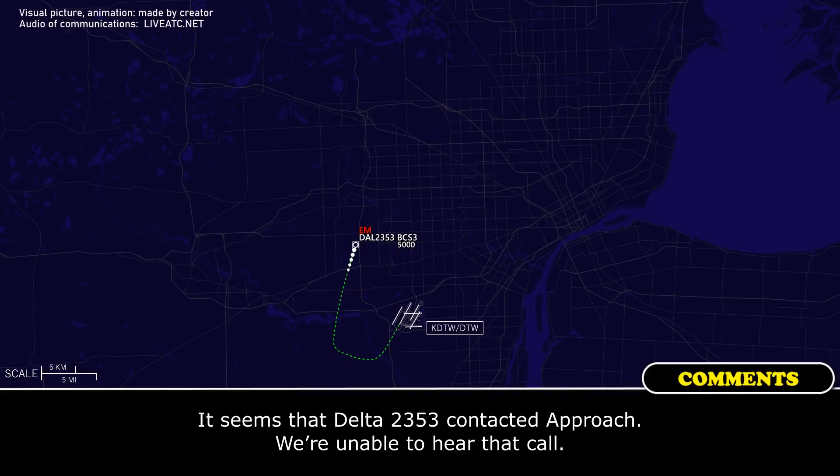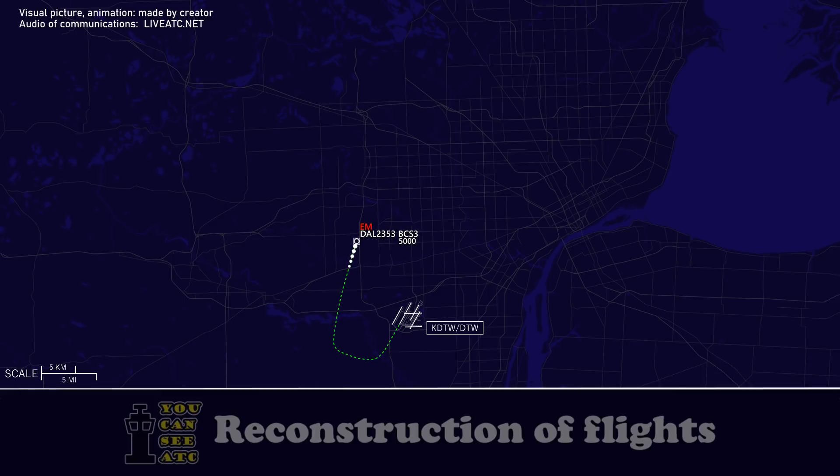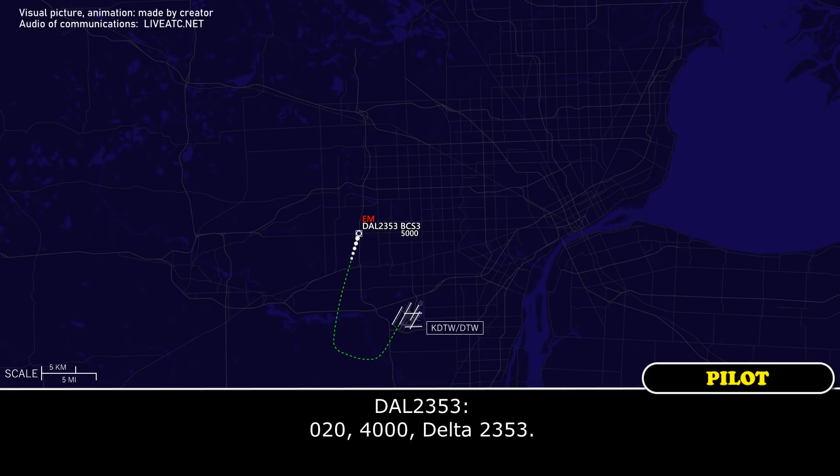Delta 2353, Detroit approach, heading 040, descend and maintain 3000. Delta 2353, and if you could put us on an extended downwind we'd appreciate it. Delta 2353, roger. Heading 020 and maintain 4000, Delta 2353.